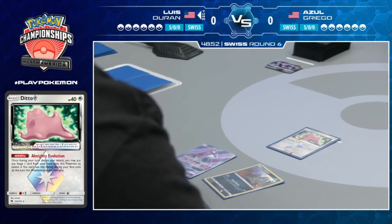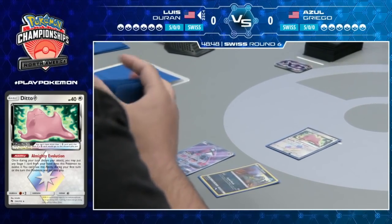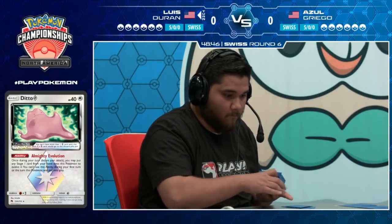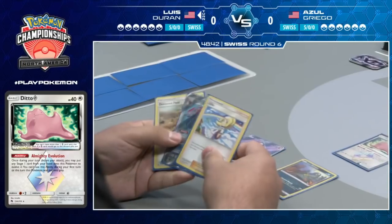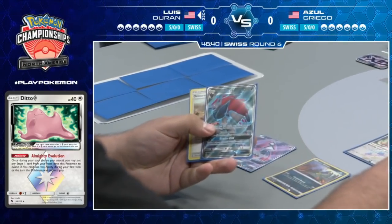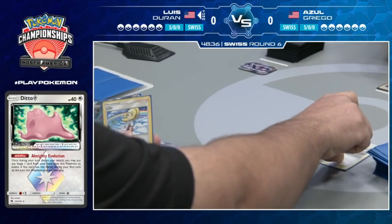We do see the Alolan Muk in his deck, and he opts to go for the Alolan Grimer as well. This is a sign that he knows what Azul is playing, and he knows he needs this Muk out right now. Really heads-up play, showing how important metagaming and deck knowledge is going into these tournaments.